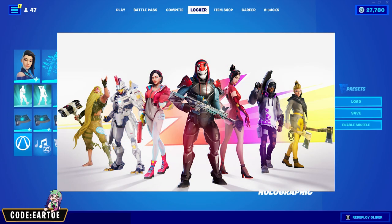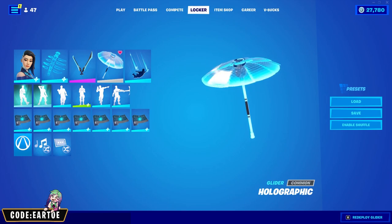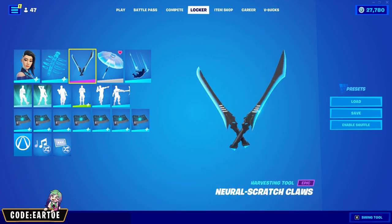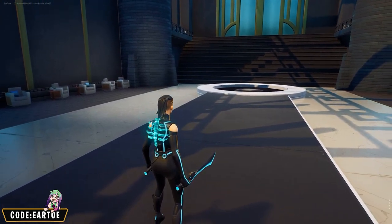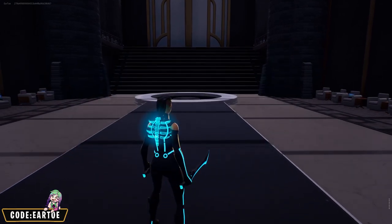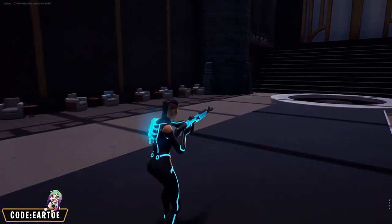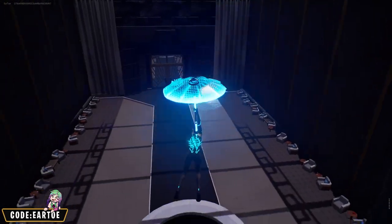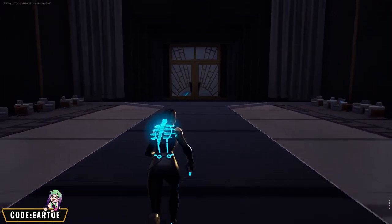Chapter 1 Season 9 introduces a very cool holographic umbrella and I have a really clean combo for you. For the outfit we have IO from the Tron set, Spectral Spine for the back bling, Neural Scratch Claws for the pickaxe, and Zero Point for the wrap. I'm showcasing this on my combo map at nighttime — everything glowing in the dark makes it look so cool. The Zero Point wrap is super clean, and the glider glows just like the rest of the cosmetics. This might be my favorite combo in this video.